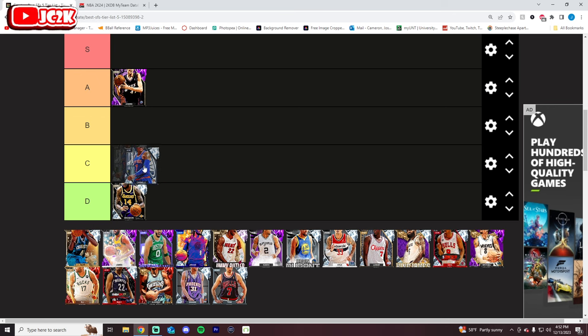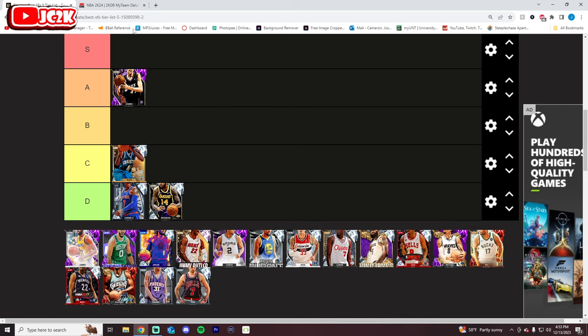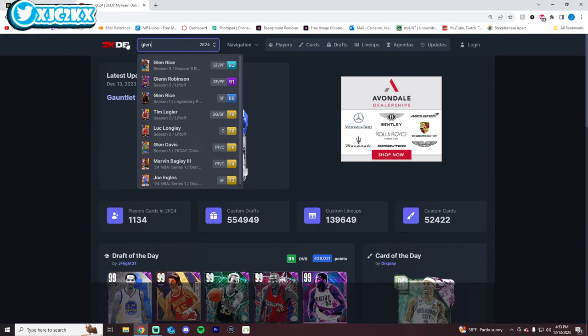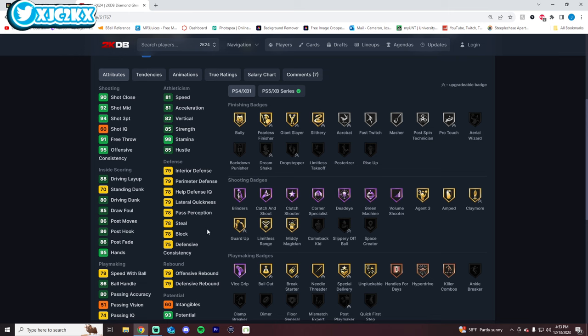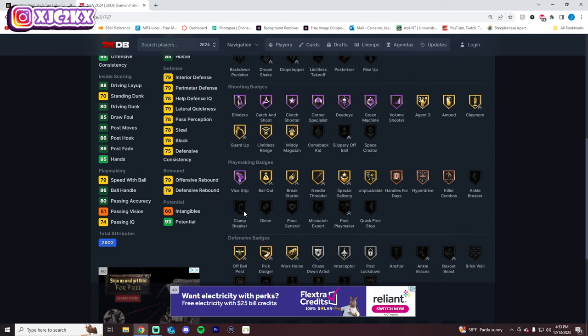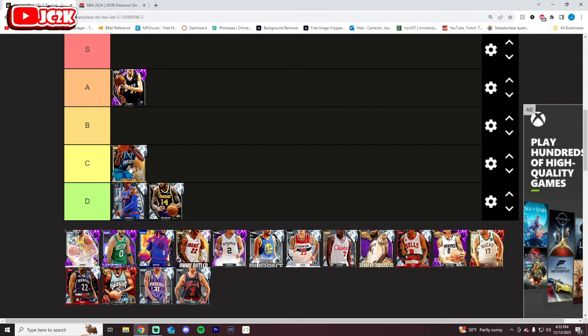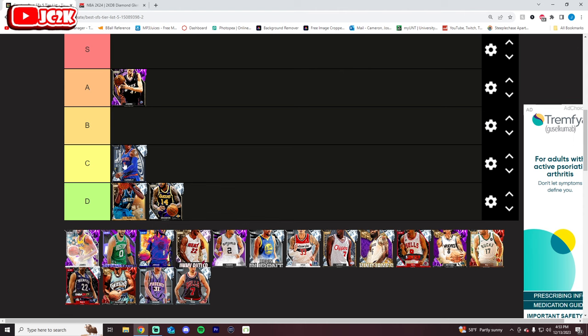Carmelo is a huge defensive liability but offensively really good — elite level release and debunk dribble style. He's a good card but has to go D tier because of how bad he is defensively. Glenn Rice has as good a release as Melo but the defensive badges aren't there either. Neither can really defend. I'll go Glenn Rice D tier and Melo C tier for now, though Melo might wind up getting moved down.